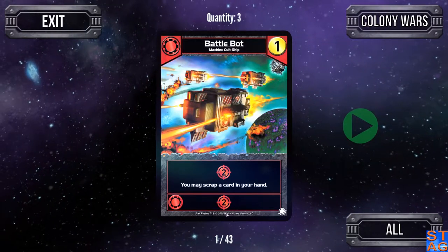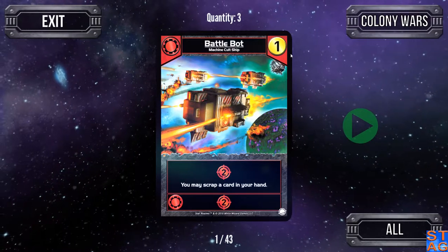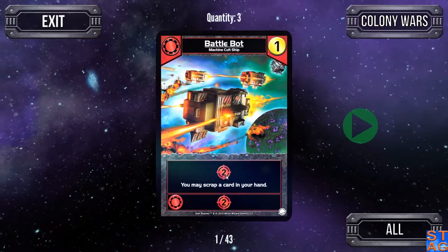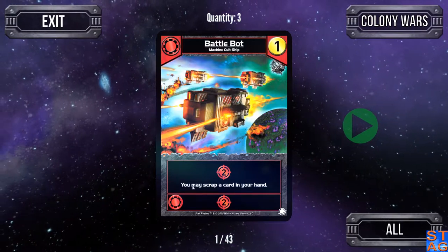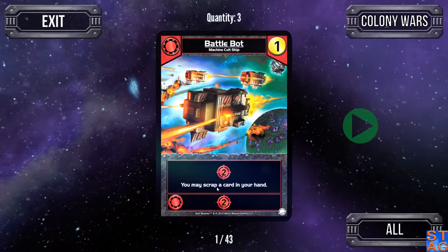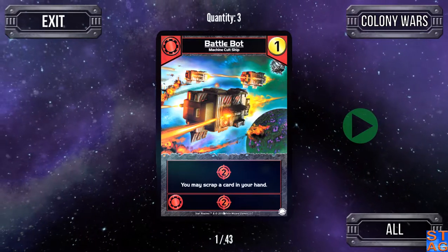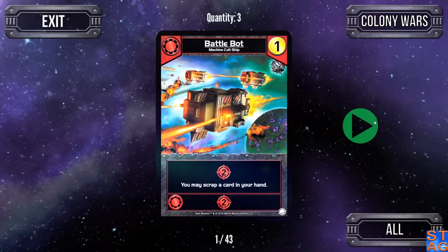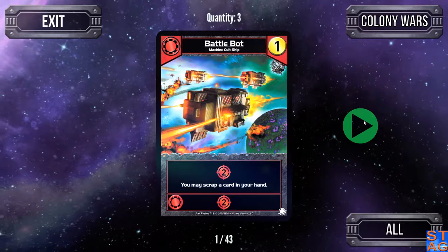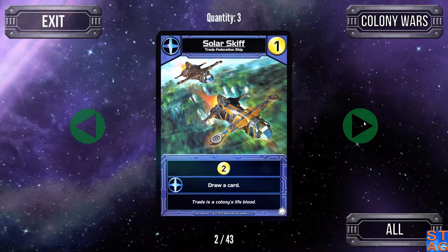First off, we have the Battle Bot, a Machine Cult ship. There are three of them in the deck, they cost one. I personally do not like this card because it's a two attack and you may scrap a card in your hand. I don't like scrapping cards in my hand — I prefer to scrap cards out of my discard pile. It does give you two extra attack on the ally ability, so some of you may like to scrap a Viper or a Scout. I want to get the most bang for my buck out of those cards before I get rid of them.